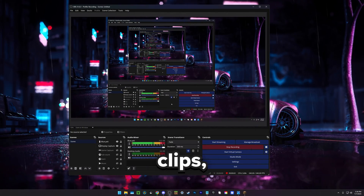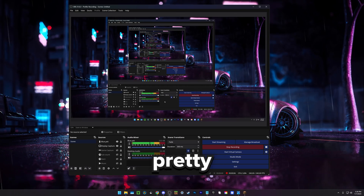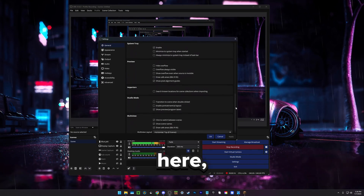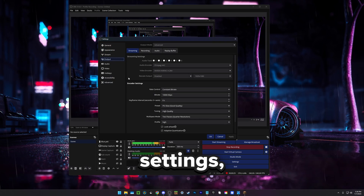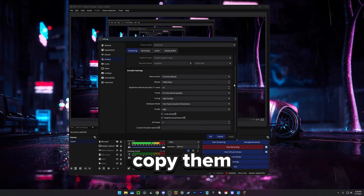For those of you that record clips, make YouTube videos, anything with OBS — I think my settings work pretty good on my mid-range PC and you guys can copy them if you want. Here are the general settings, I don't think I really change anything here, but you can copy it. I use this theme if anyone's interested. Output is pretty much the main settings, so for streaming — I haven't streamed in a while — but these are my streaming settings if you want to copy them.